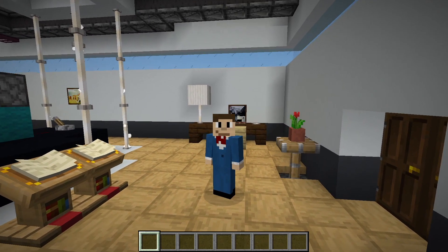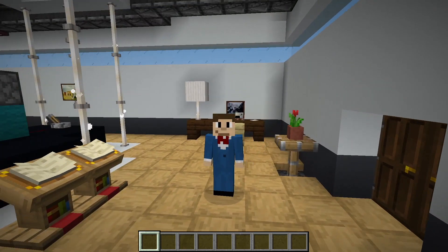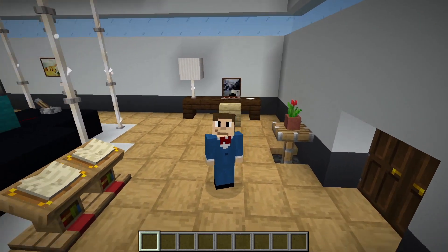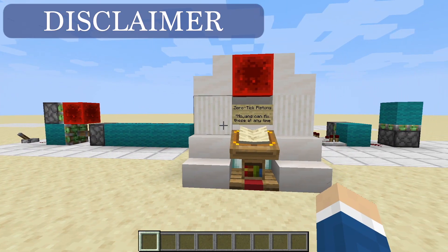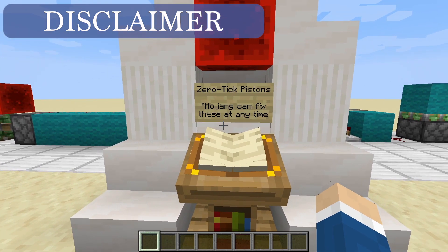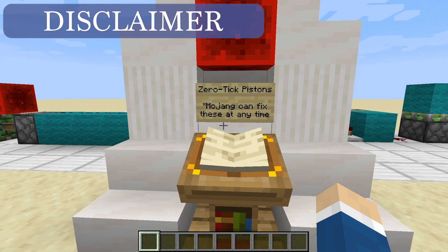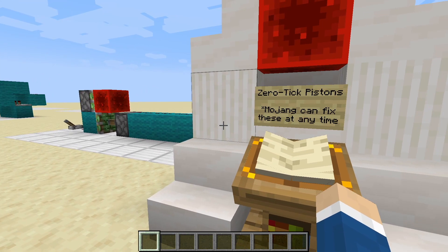Today in Understanding Redstone we're going to talk more about a concept than a specific circuit. We're going to talk about instant repeaters and zero-tick pistons in general. Before we start, I have one disclaimer: for zero-tick pistons, Mojang can actually fix these bugs at any time without letting you know, so some contraptions using these might break in the future. But they do work now, at least in 1.16.